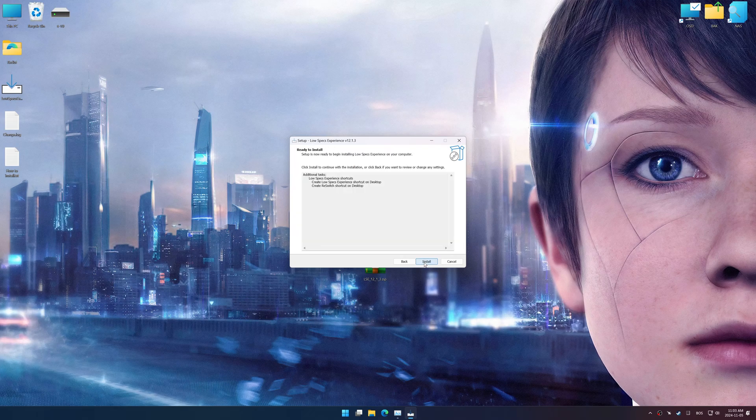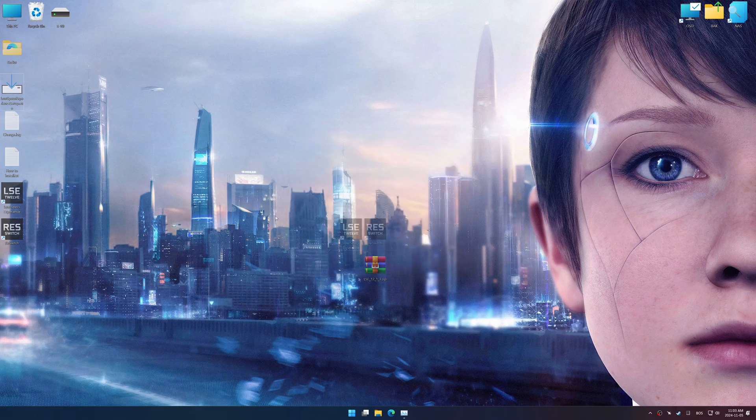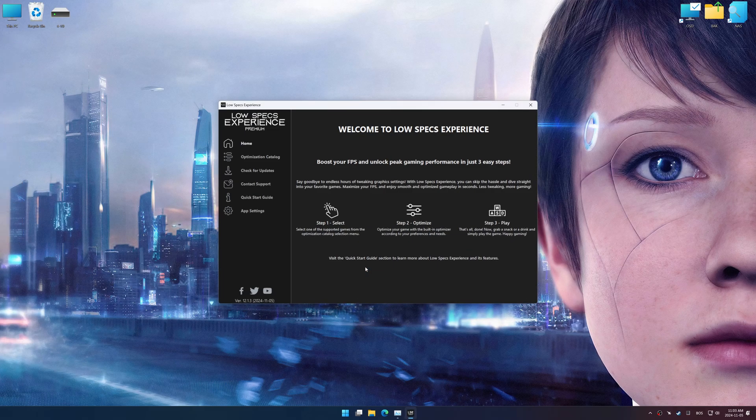So, first things first, start the installation process for Low Specs Experience. Once the installation is complete, start it using the newly created desktop shortcut.